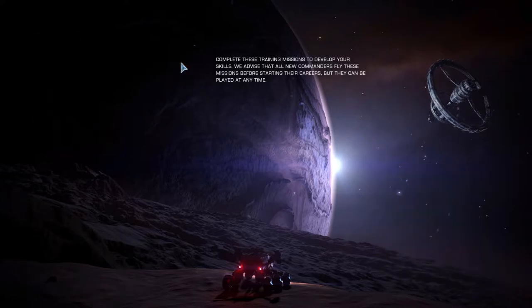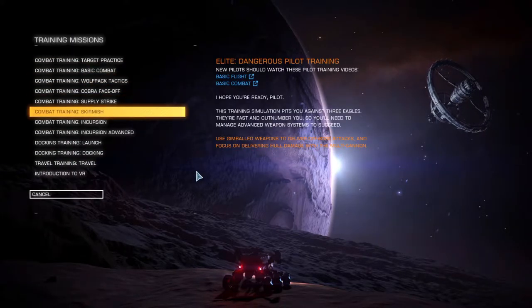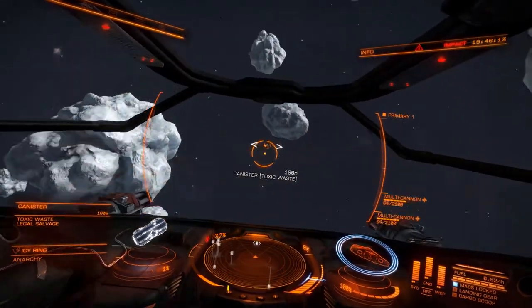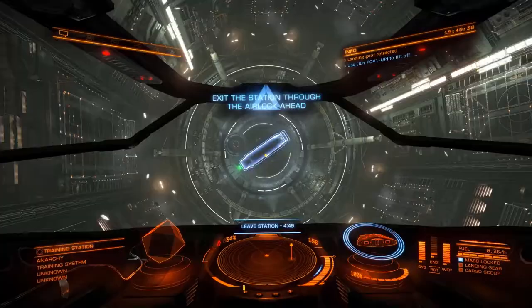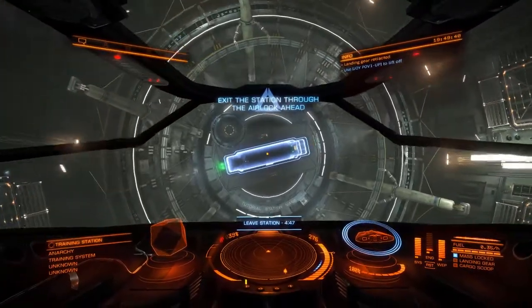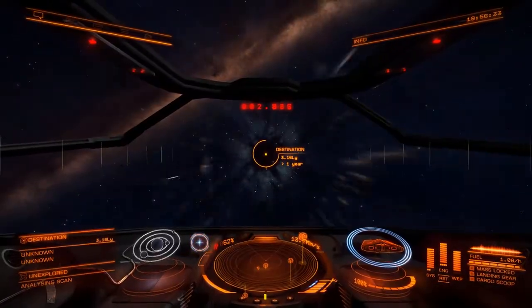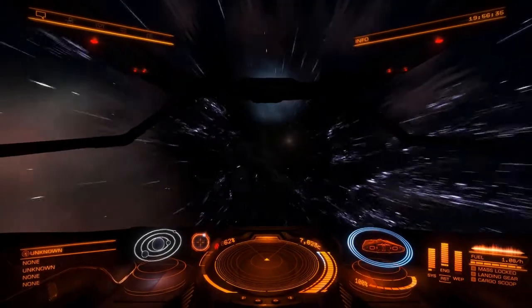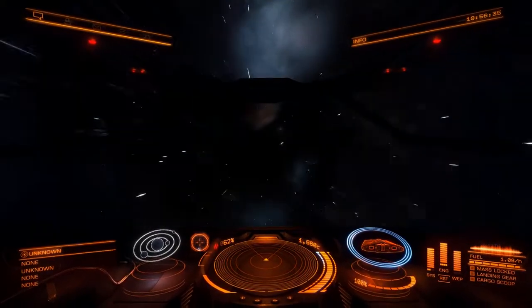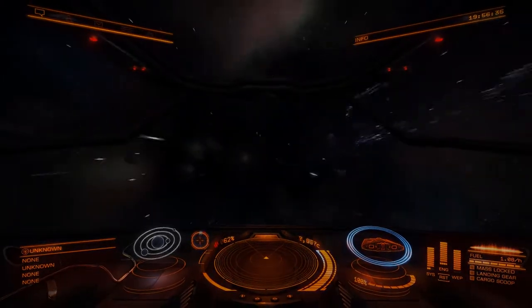Upon configuring the controls, you're going to want to do the basic training missions. These missions are: combat training target practice, combat training basic combat, docking training launch, docking training docking, and travel training travel. These missions will give you a basic idea of the controls and core mechanics of Elite Dangerous and will provide a good foundation to your understanding of the game.